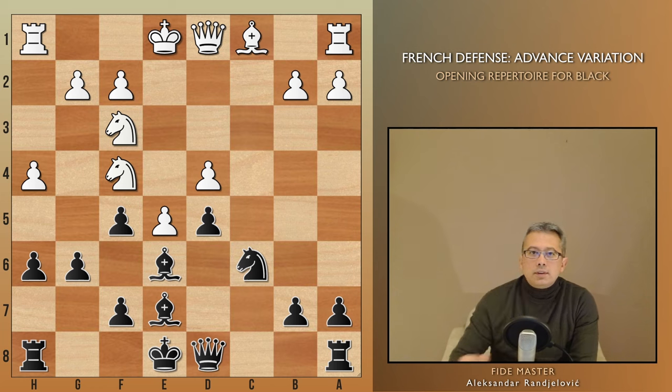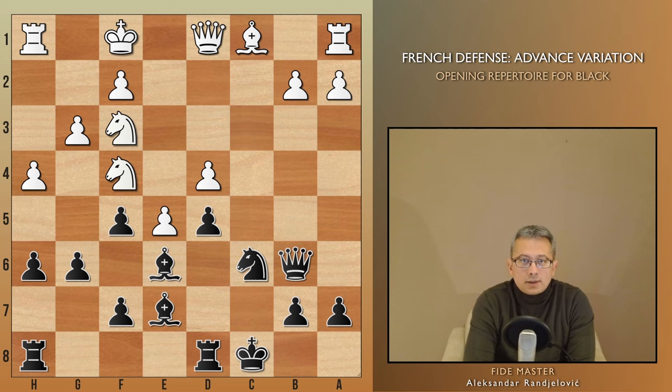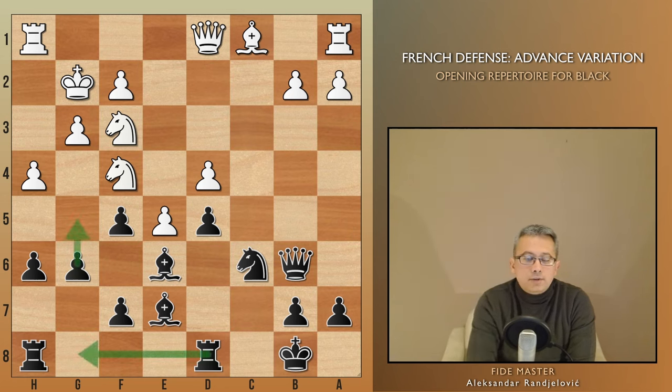For instance, after White plays Kf1 — a strategic way to get the king to safety while keeping the h-rook potentially useful, perhaps lifting to h3 — we can consider Qb6. This move not only eyes d4 but also prepares for castling long. We might follow up with Kb8 and later decide whether to go for a kingside attack with Rdg8 and g5, or take a more positional approach with Rc8, Na5, trying to grab the initiative on the queenside. The game remains balanced.